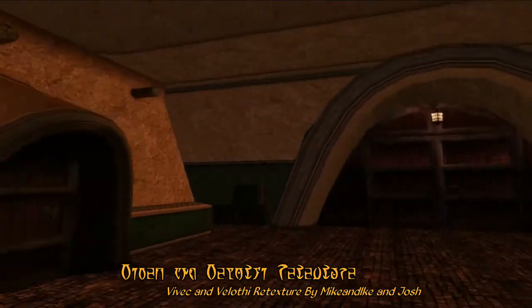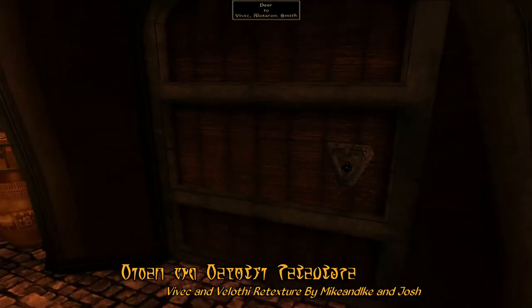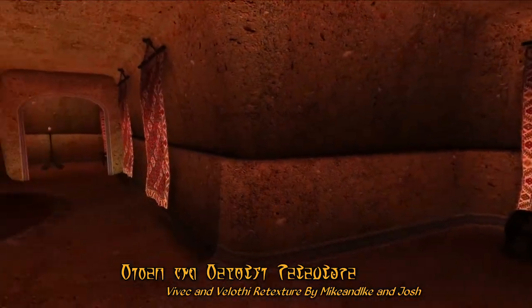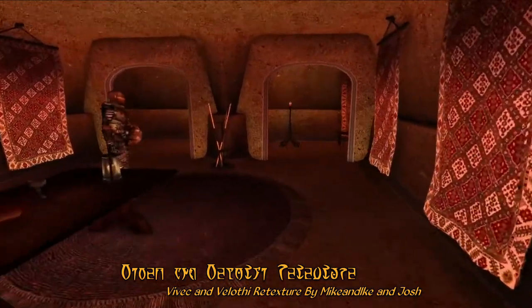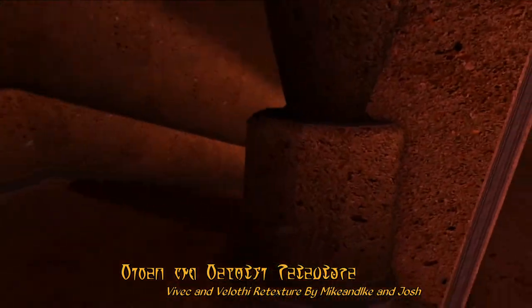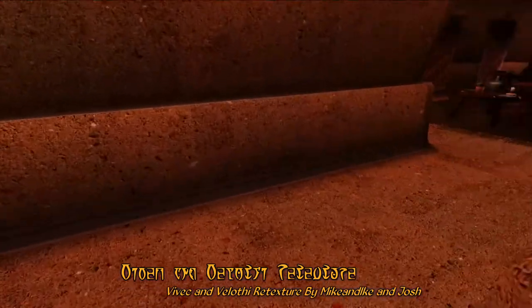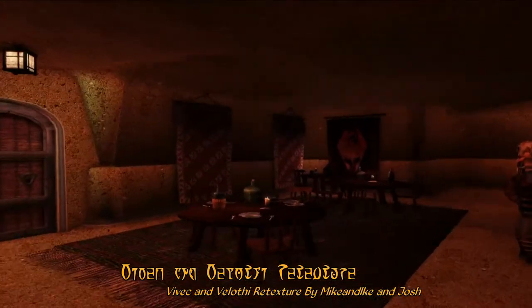You'll find that even the doors have Daedric engravings on them, adding to the aesthetic feel of Velothi architecture. And here you can see a Velothi style interior with these new textures, which are quite detailed and include engravings around the door jams. And not only that, you'll also find engravings along the walls as well, really adding to the detail of this texture package.